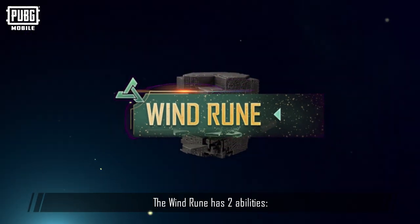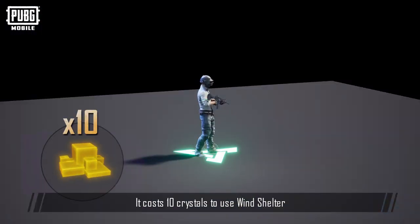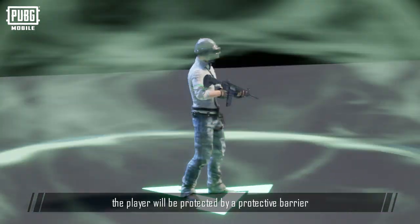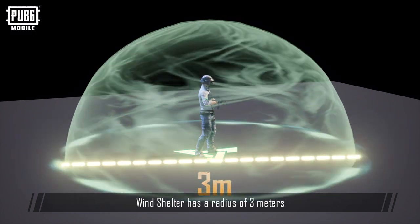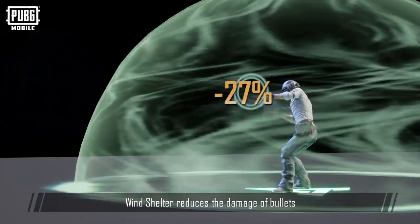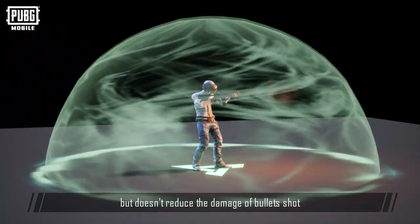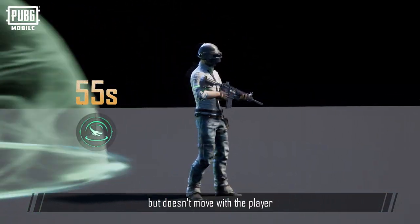The Wind Rune has two abilities, Wind Shelter and Wind Boost. It costs 10 crystals to use Wind Shelter, and the skill cooldown is 60 seconds. When this ability is used, the player will be protected by a protective barrier. Wind Shelter has a radius of 3 meters and is able to protect the player from all directions. Wind Shelter reduces the damage of bullets shot from outside the shield by 27%, but doesn't reduce the damage of bullets shot from inside the shield. Wind Shelter lasts for 55 seconds, but doesn't move with the player.